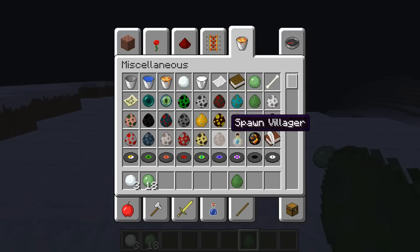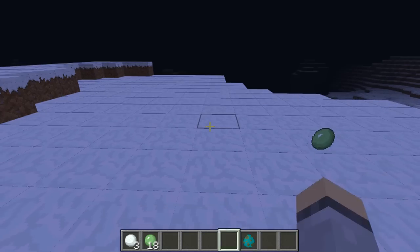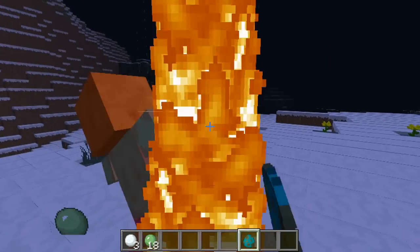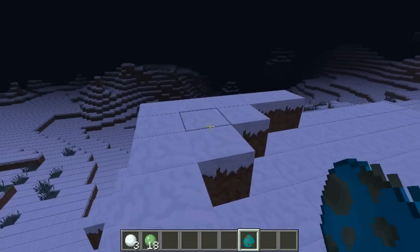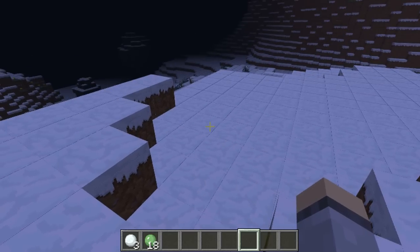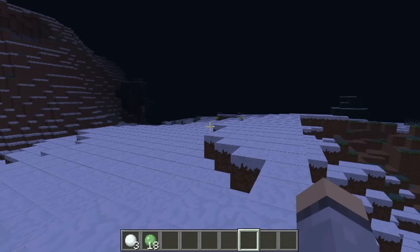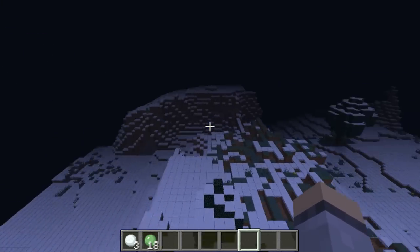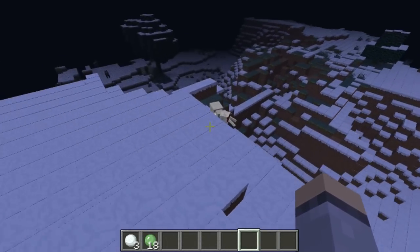So if I get close to a zombie — bam! The mod maker said he's going to make it so you can toggle it off, which will be pretty cool. The last thing I want to show you is that even though it looks like I'm not wearing the armor — you can see my hand — I am still wearing it.